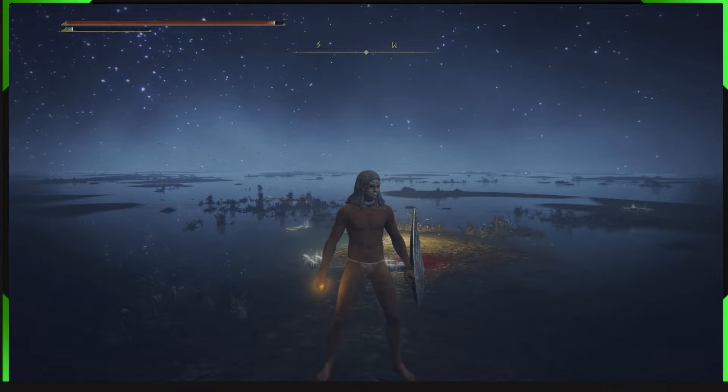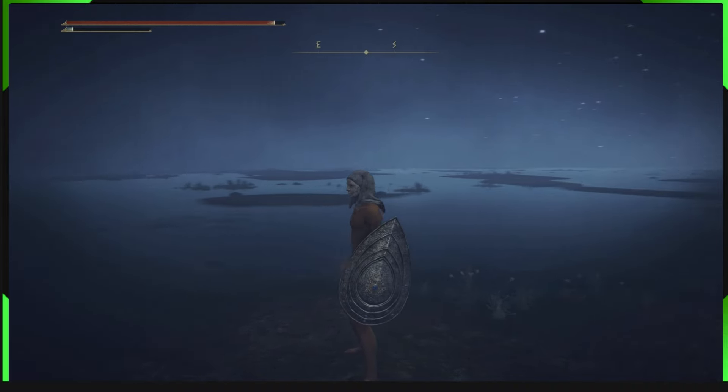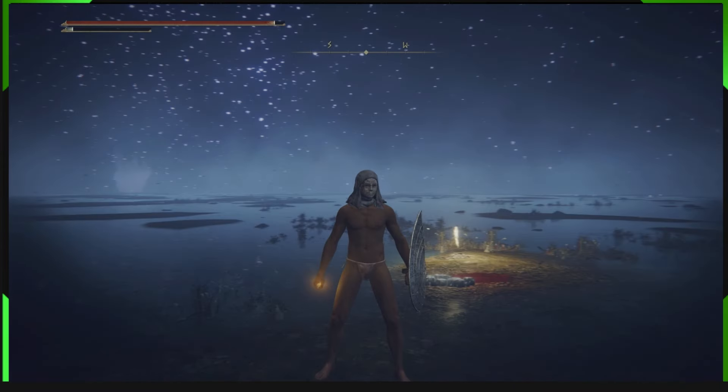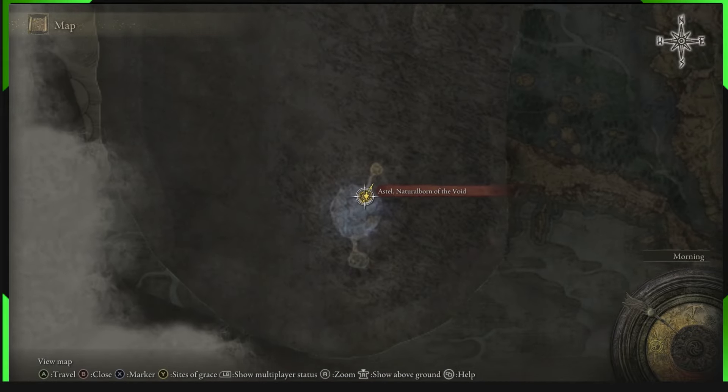Hey guys, B-Man here. How are you guys doing today? Today we have an awesome one for you guys — we have an easy method to kill Astell, Natural Born.